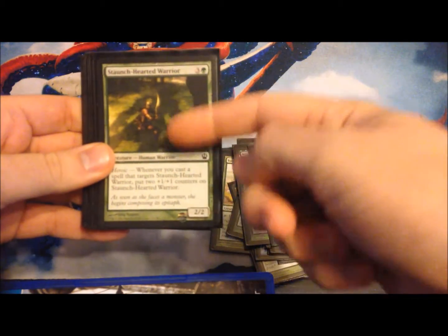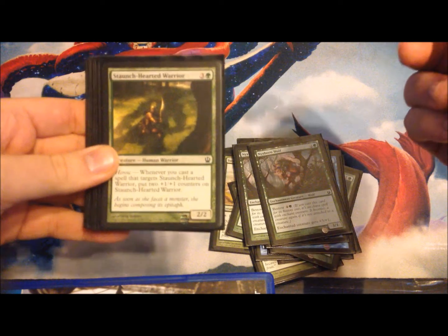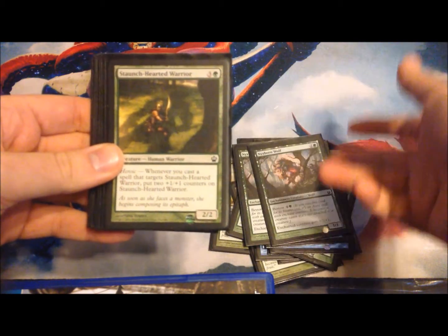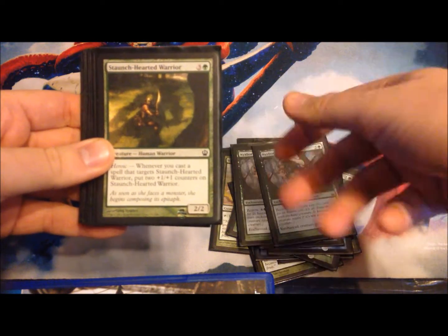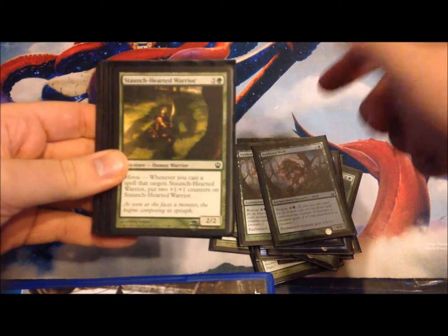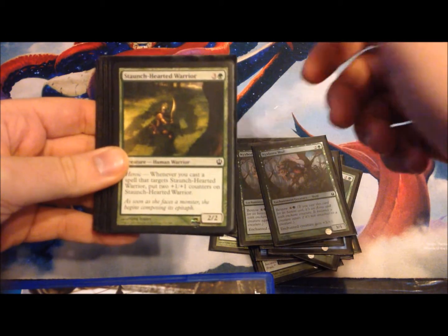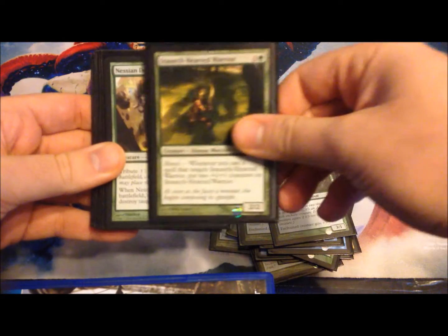Staunch-Hearted Warrior — this guy was an absolute beast. Bestowing all these bestowed creatures like the Nyxborne Wolves, the Nimbus Naiad etc. onto him, getting obviously the +3/+3 for example of the Wolves on top of him, plus 2 +1/+1 counters when you trigger heroic. This guy was getting huge, like 9-10 power regularly, and he was just winning me games on his own — absolute beast.